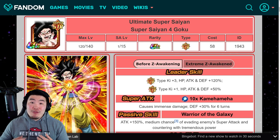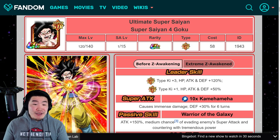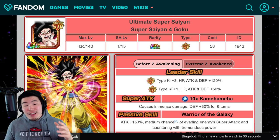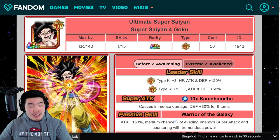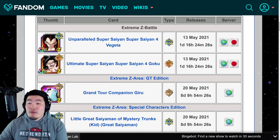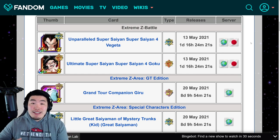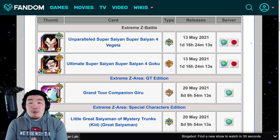Alright, so I know many of us, myself included, have been anxiously waiting for this for the past couple of weeks, and now it's time to finally find out exactly what STR Super Saiyan 4 Goku and AGL Super Saiyan 4 Vegeta will do after their Extreme Z Awakenings, which is dropping very, very soon — in less than two days, exactly one day, 16 hours, 24 minutes, and 24 seconds from the time I'm recording this video, obviously even closer when this video comes out. Make sure you guys are ready for that.